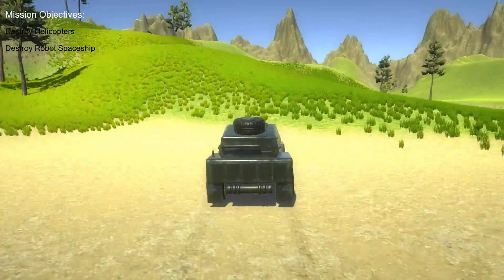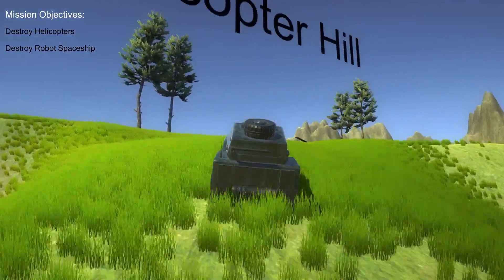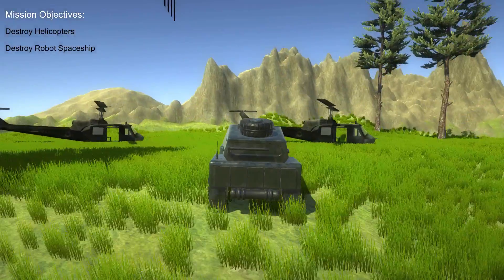Why don't I go up to the hill, take my NPCs up there, and use them to destroy the helicopters, which was one of the objectives.